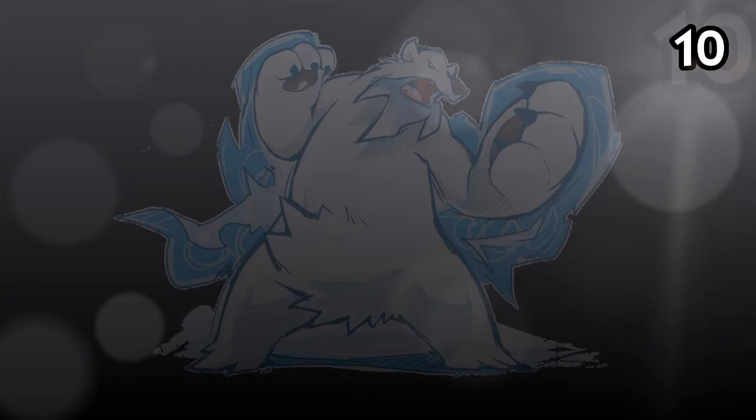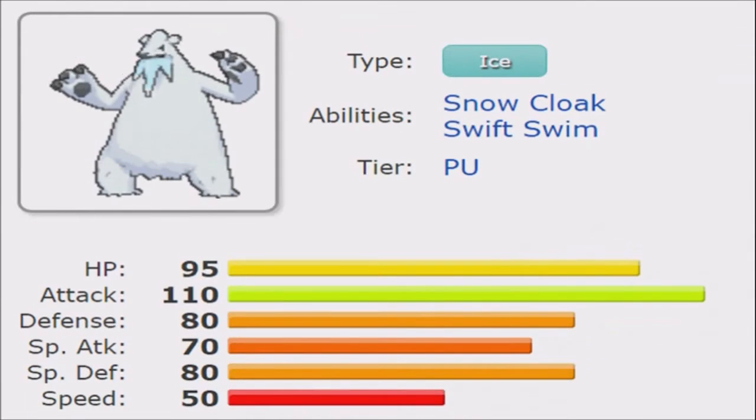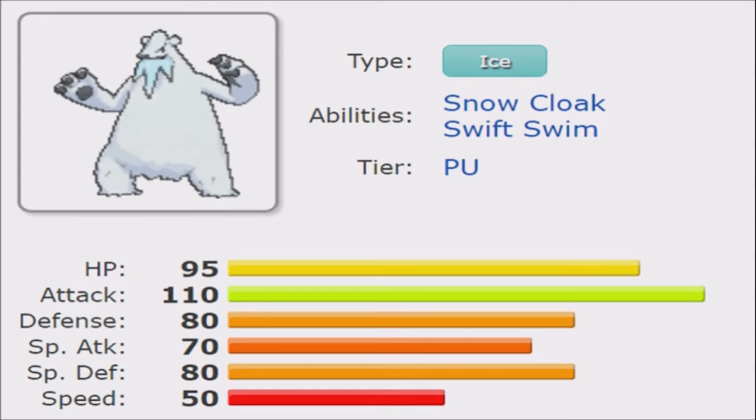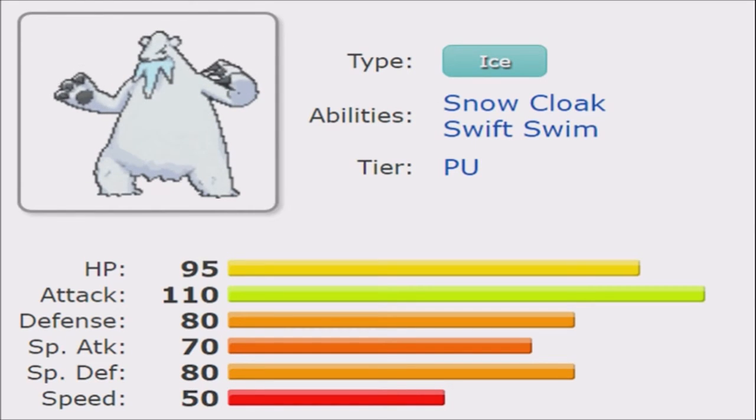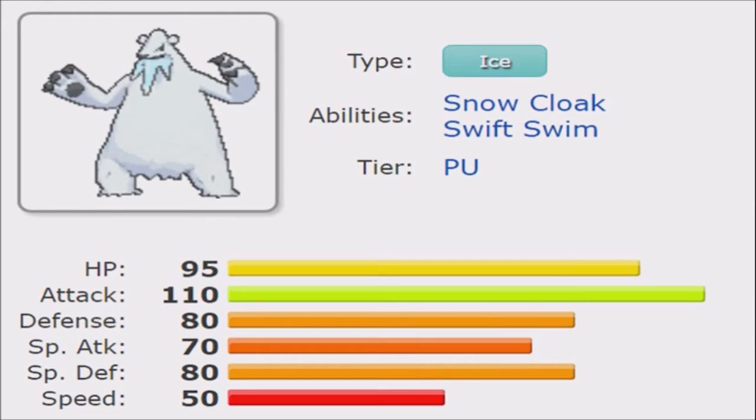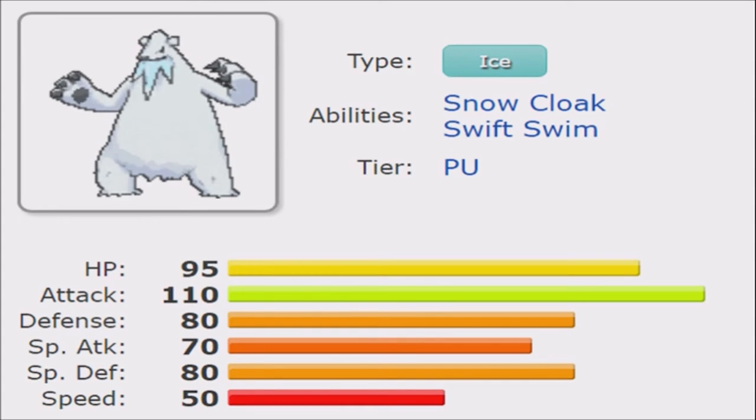Coming in at number 10 is Beartic. It should be noted, there were a lot of mons that could make this list that didn't. Beartic barely made it because it's the only one with the Ice typing. It has 110 base attack in combination with a very broad movepool — Icicle Crash, Ice Punch for its STABs, and the priority move Aqua Jet, plus Play Rough, Night Slash, and Superpower. In rain it can maintain itself really well. 50 base speed only lets you beat 110-speed mons in the rain, which is an issue, but it does need extra speed. The Icicle Crash misses are always a problem, but outside of that, Beartic is rather formidable and recommended in higher standard play if you can pull a rain team off nicely.